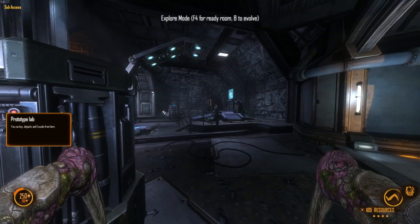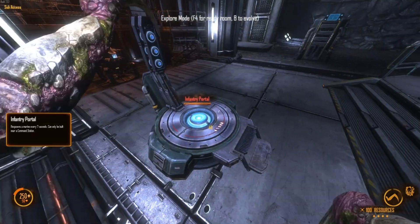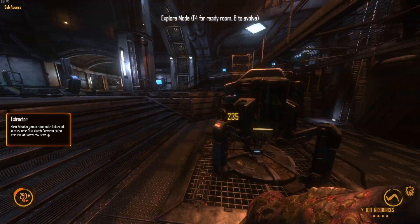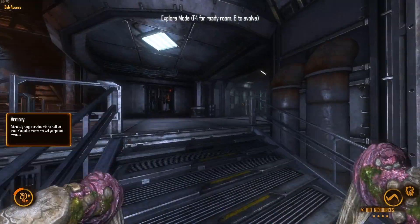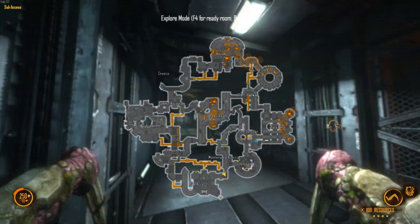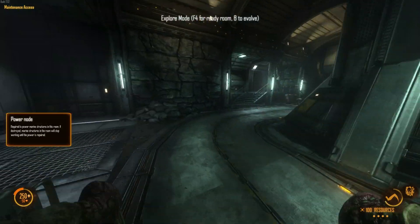For basic Fade tactics: blink in, kill some people, blink out. You do enough damage that it can be worth it to find an extractor and wail on it. Usually that's better if a Skulk is already attacking it — you can just help out, get that extractor down real fast, then both of you can move on. You should be doing a lot of fighting as a Fade. Look for the hot spots on your map, wherever the Marines are — that's where you need to be. You can blink around, so you have no excuse to be slow.